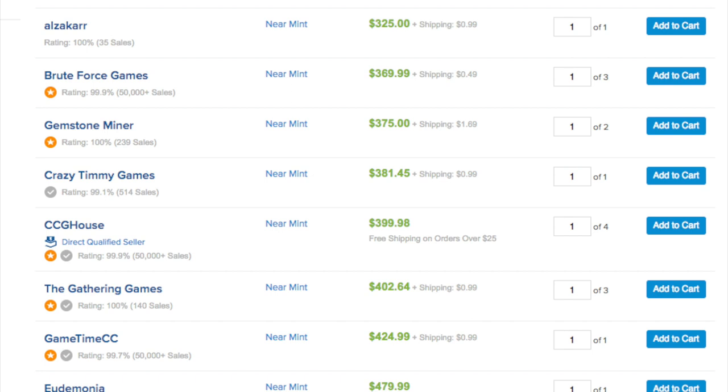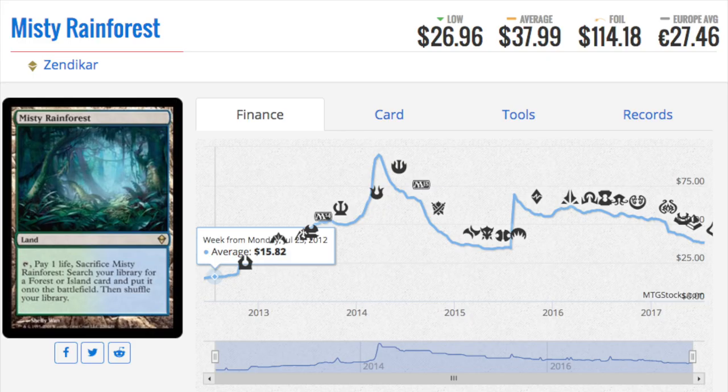Let's talk about the story of Misty Rainforest and Scalding Tarn — that's exactly what happened. A lot of stores were like, wait, what's going on? Star City Games is buying our stock of these two fetchlands. They were buying every fetchland in sight. They bought all the fetchlands because they could, and then they reset the price — I think from $25 to $40, and then at Star City Games Richmond, the fetchlands were over $100.